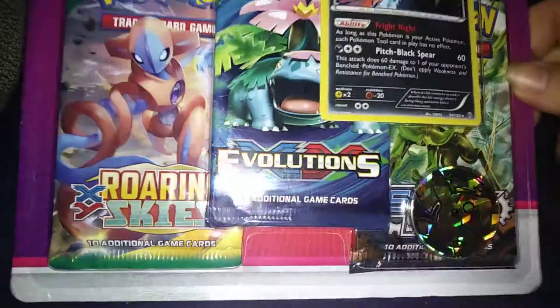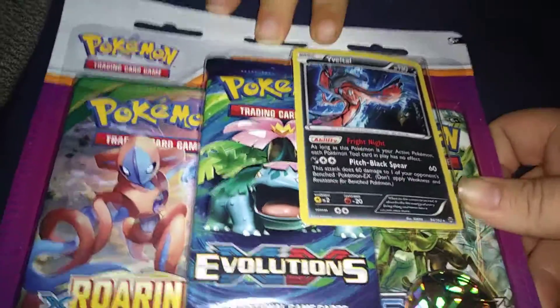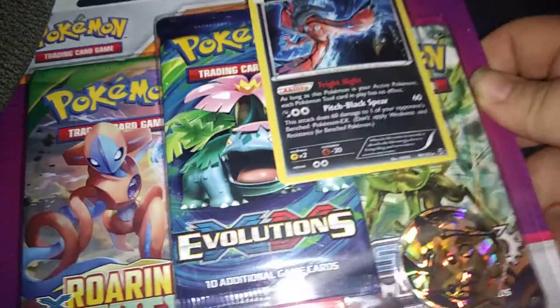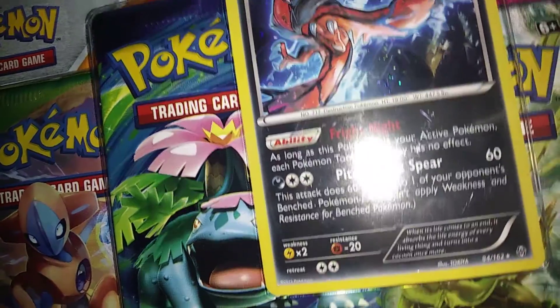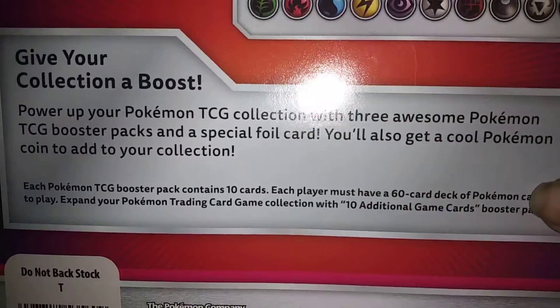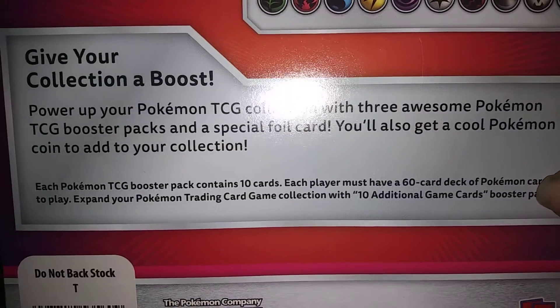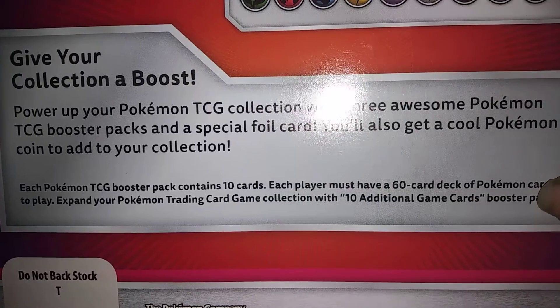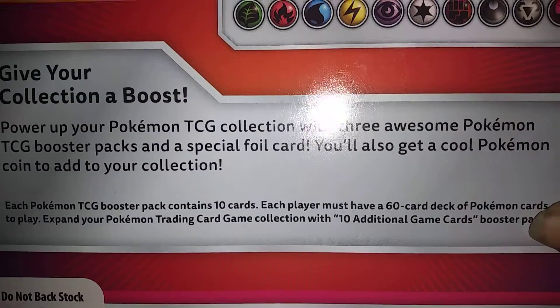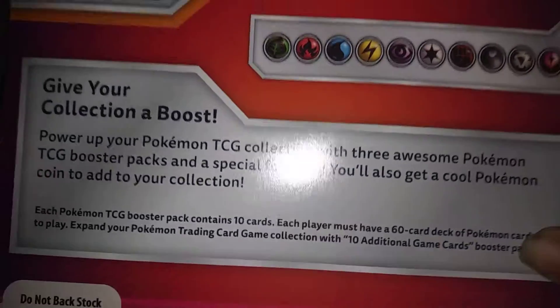Hey, Pokemon fan here. I found this weird thing at Target. It's got a Royal Skies, Evolutions, and Steam Siege pack, and it's got a foil holo shadow glass world card. It's a legit Pokemon product — it's from the Pokemon Company. It says 'give your collection a boost, power up your Pokemon.' It's got TCG booster packs and a special foil promo card. Cool Pokemon coordinator collection — just regular stuff, but I've never seen this before.